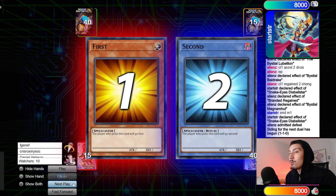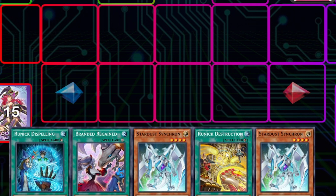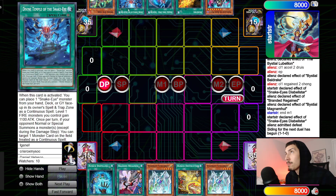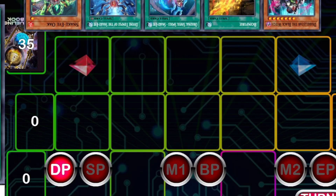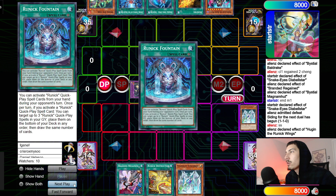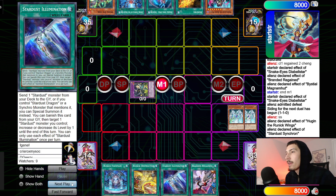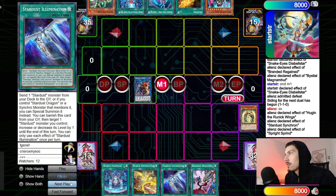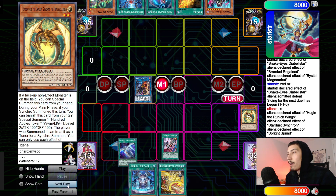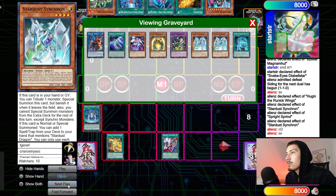Game 3 — Aliens go first, open up Dispelling, Regained, Stardust Synchron, Runic, Destruction. Opponent opens Oak, Temple, OSS, Bonfire, Black Witch. In draw phase: Dispelling summons out Hugan, Hugan effect discards Stardust Synchron, go search Fountain. Normal summon Stardust Synchron, go search Illumination. Turn those two into Sprint. Sprint effect dumps Ringle Worm. Activate Regained, activate Illumination, dump Trail. Activate Fountain. Stardust Synchron tribute Sprint, chain Destruction to summon Hugan.